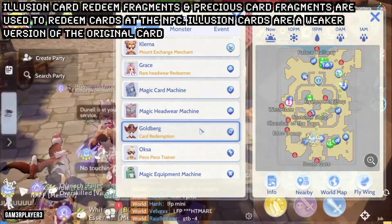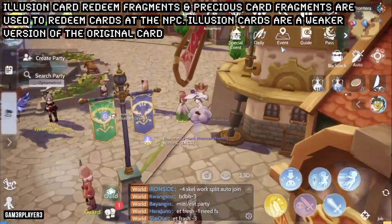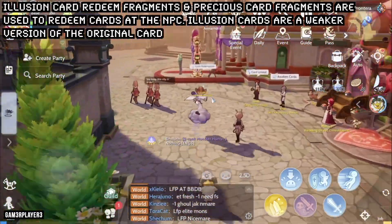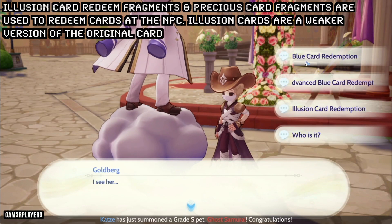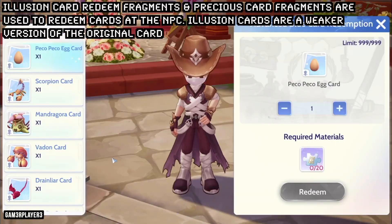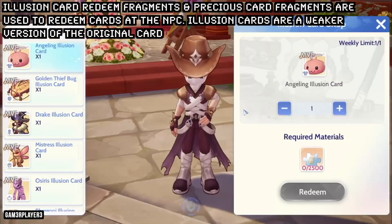You can also get cards from the redemption shop. Illusion card redeem fragments and precious card fragments are used to redeem cards at the NPC. Illusion cards are a weaker version of the original card, and we do not recommend getting illusion cards unless you have no other options.